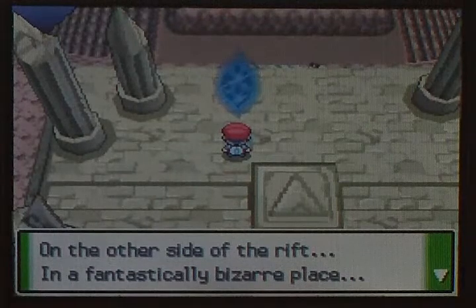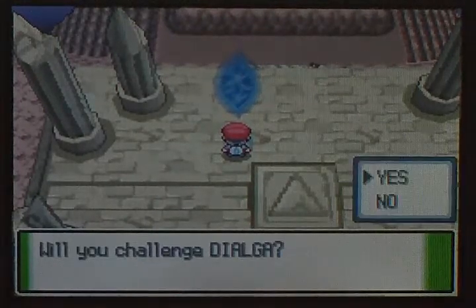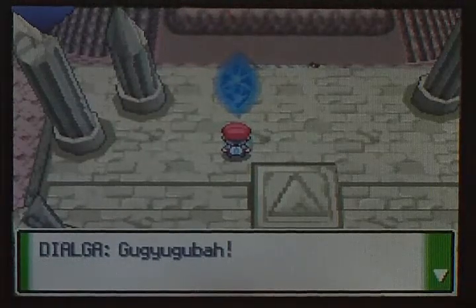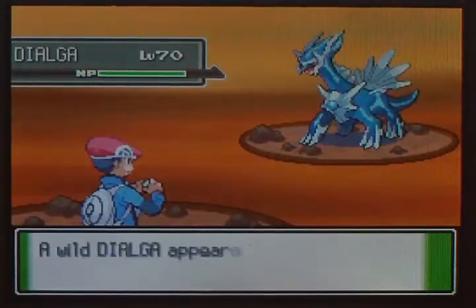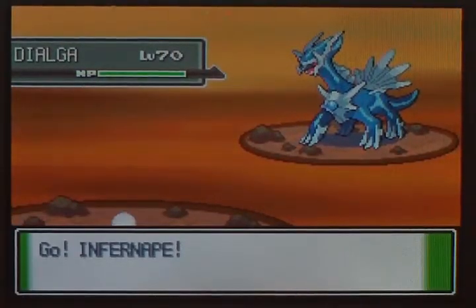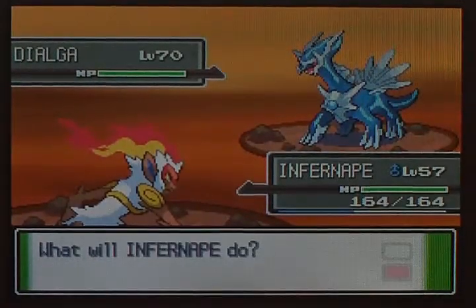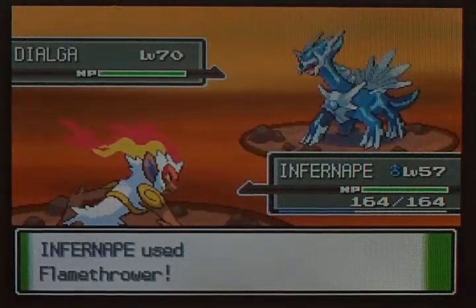On the other side of the rift — it's a fantastically bizarre place. It's Dialga! Let's face Dialga. Level 70?! Are you kidding me? I didn't know that. That's not very good, because now I will lose my entire team to that guy. I should have waited with this until later. That's my own fault.